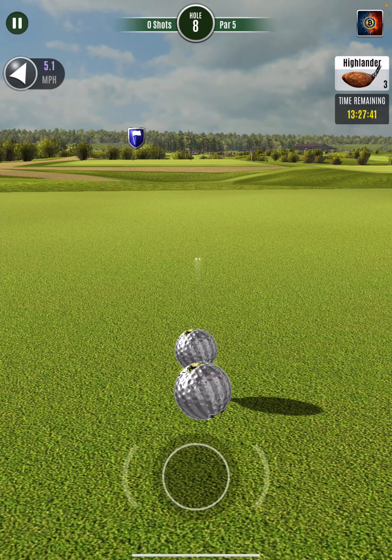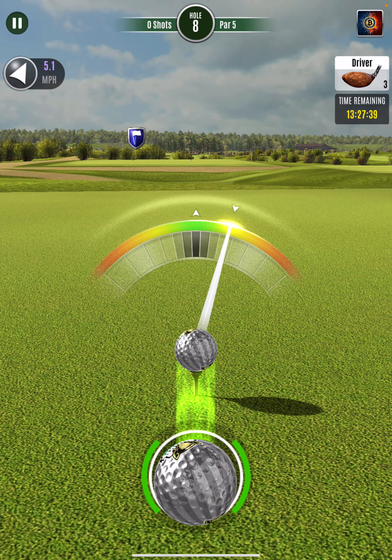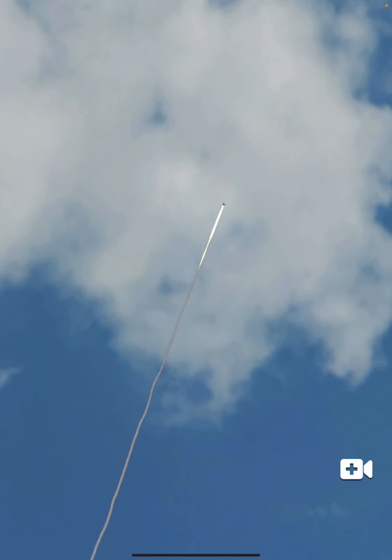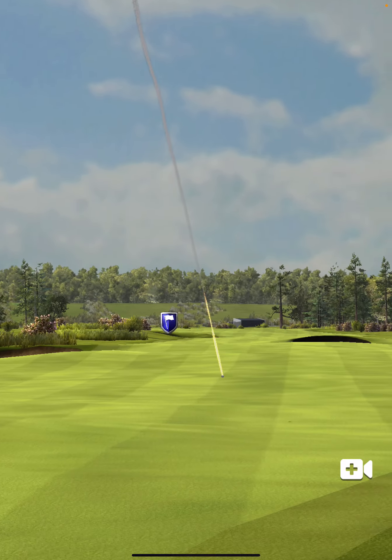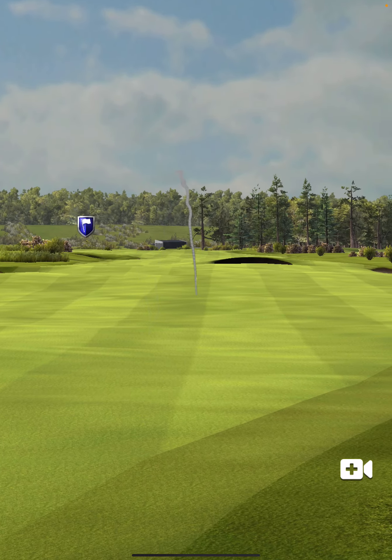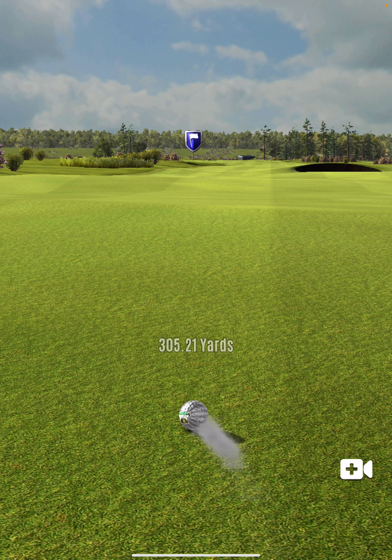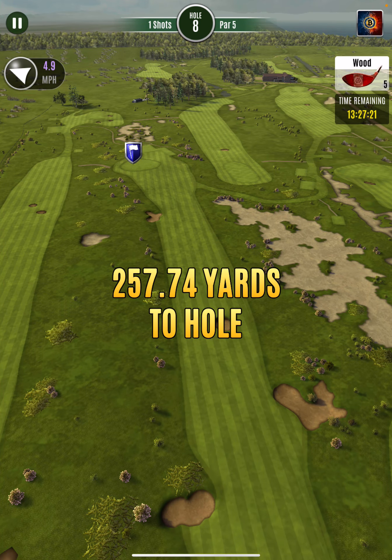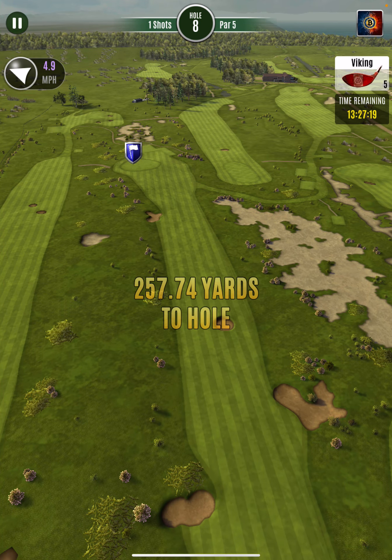Hole number eight is a par five with tailwind, so we need to be getting the eagle on this one. With the longest drive I'm going to get to about there. I should be fine using a wind ball — I think the rookie trophy ball, it's like a medium wind ball. I don't think we need to overpower too much.